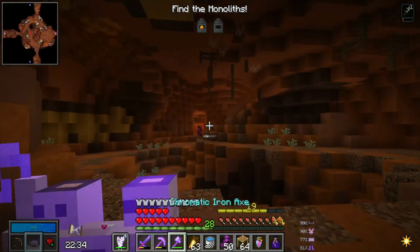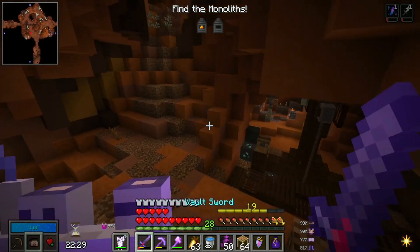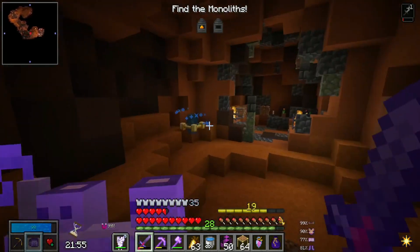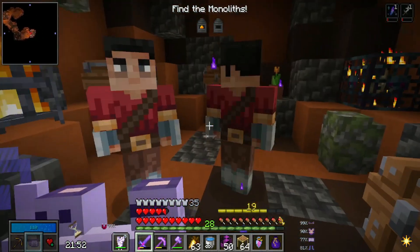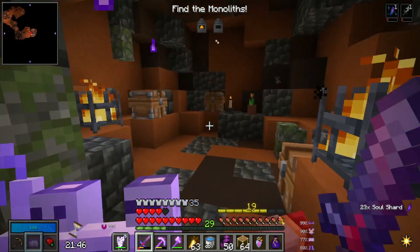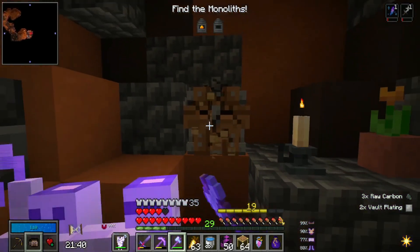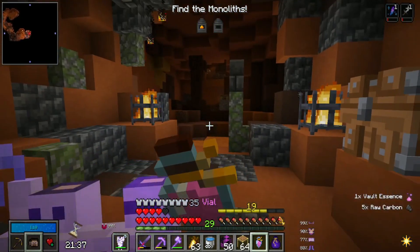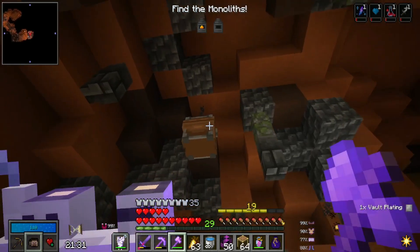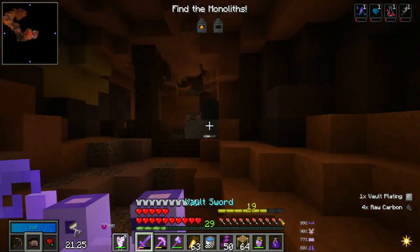Another thing I crafted was this infinite water bucket, which literally just infinitely water buckets. It's very useful. Is this just a really big ore vault? I'm just getting so many ores. I'm also getting extra soul shards because I took a level in witchery, which increases the amount of soul shards I get if I'm at full mana. I drank a violet even though I wasn't down much health — I get more mana regen at full health, so it kind of counteracts each other.